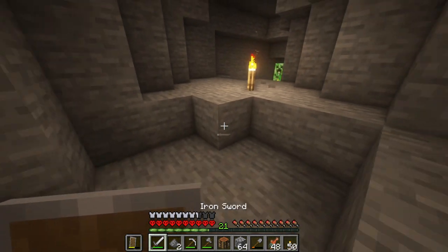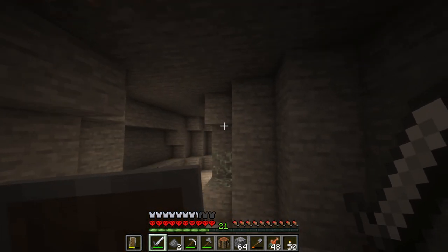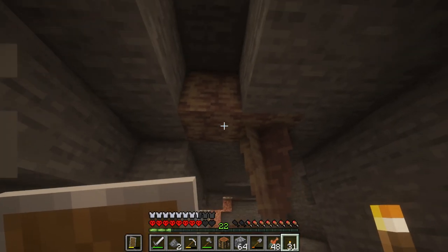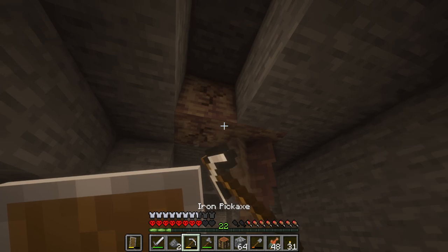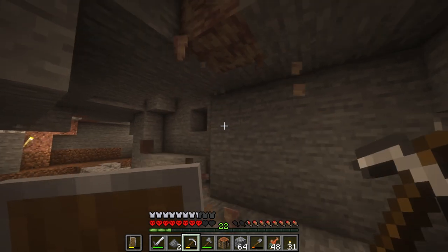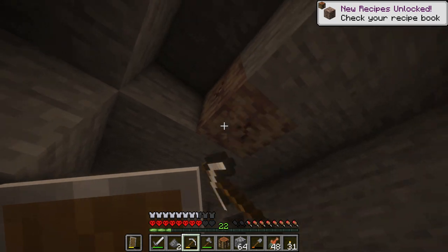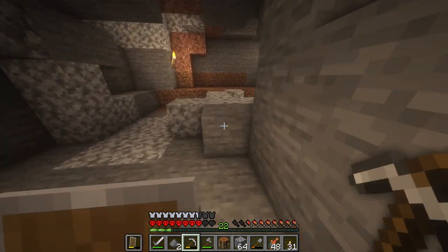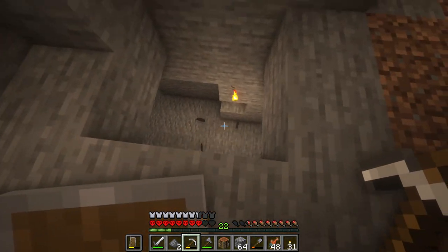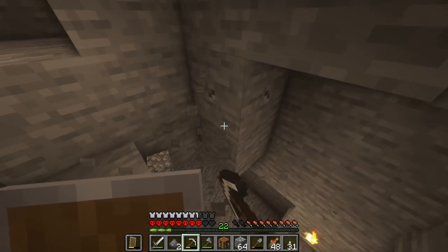Now we can finally get back to the dripstone. I would love some of this. Dripstone block — did I just get that itself? Pointed dripstone. I'll get that dripstone block too. This is awesome — there's so many more things to get from the caves. I did happen to go over here as well. This man down here had a sword, but now he doesn't. Let's actually find a safer way down. Look at this guy chilling over here — oh my God, is this a ravine? This must be a ravine.